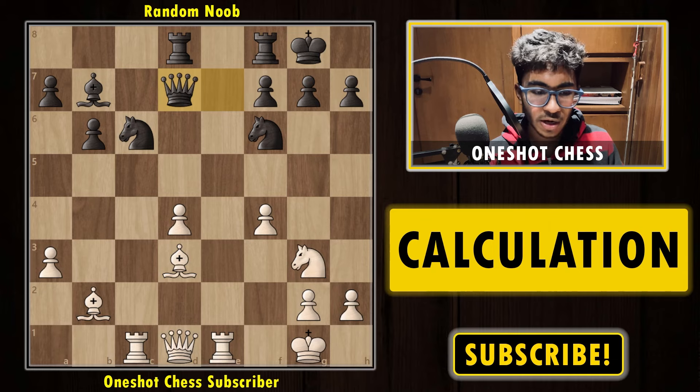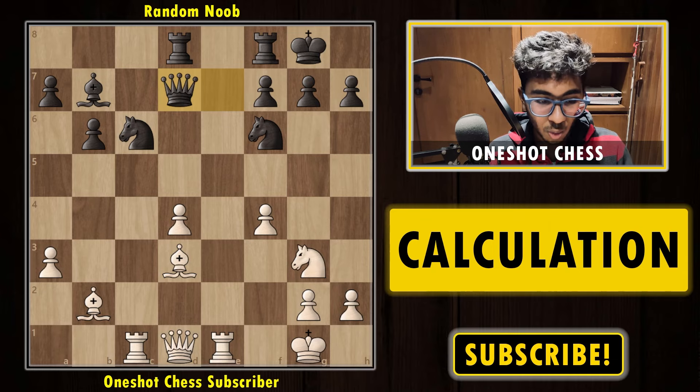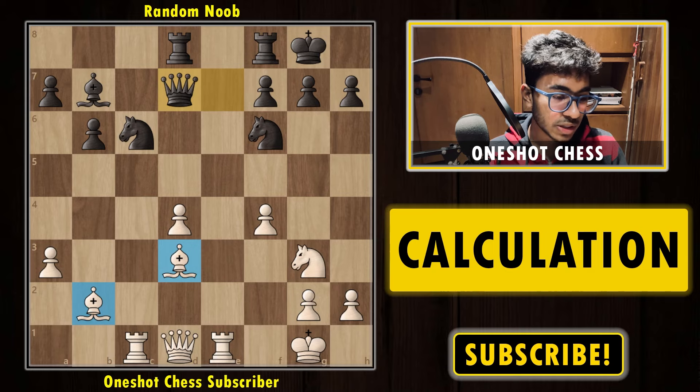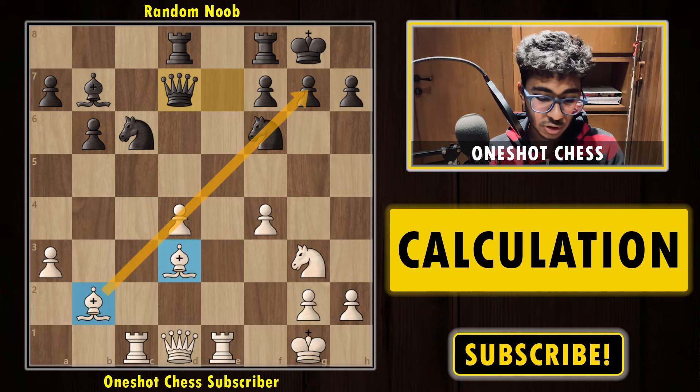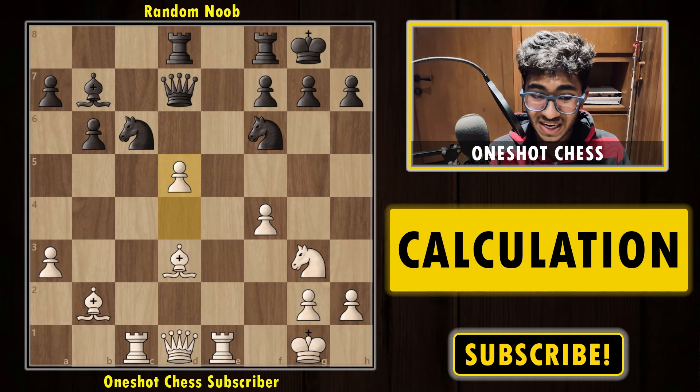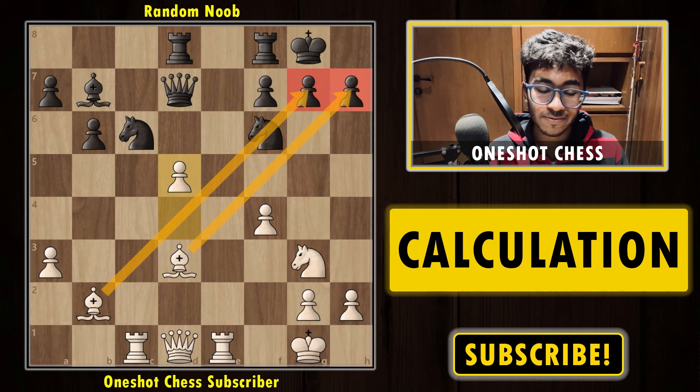After queen d7, the position is already very interesting. White already has the bishop pair, and the best way to use the bishop pair is to open up the position. The bishop pawn v2 is kind of blocked. If you found the move d5, that's exactly it — congratulations. You sacrifice the pawn, but by doing so you get a very good initiative by attacking the opponent's king.